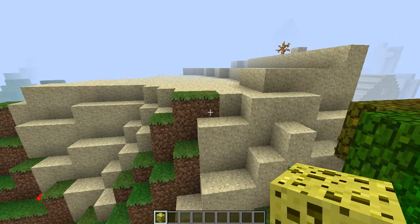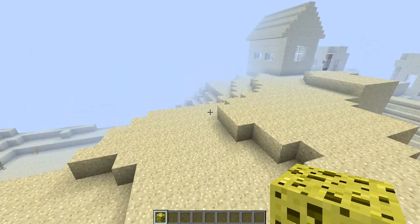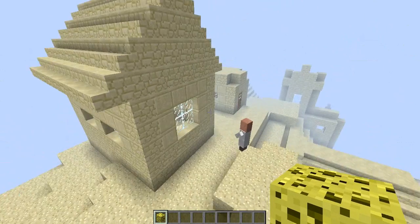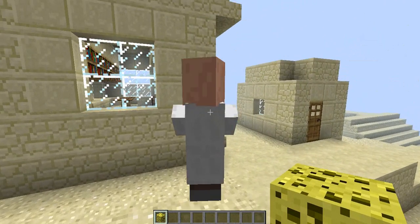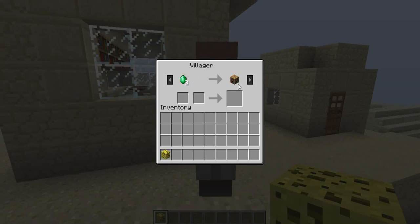Basically, you want to face this direction, and you can fly or walk forward — whatever you want, survive or creative. And then you see these houses, and then obviously there's villages, and if you watched my last video, I want to talk to you about the trading system.